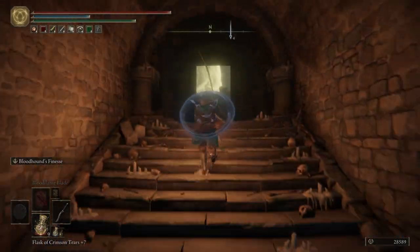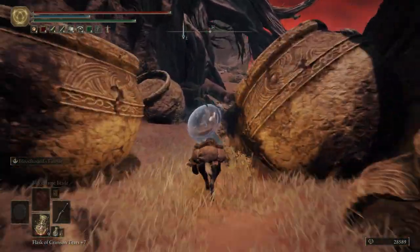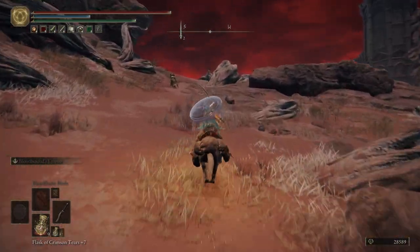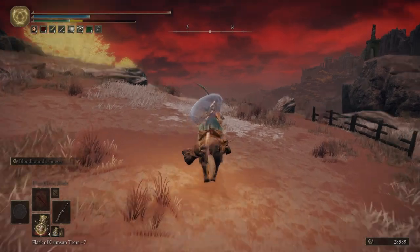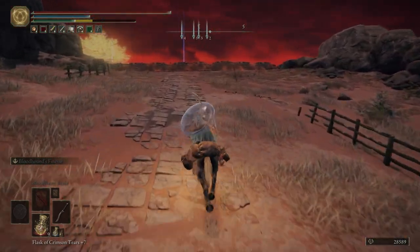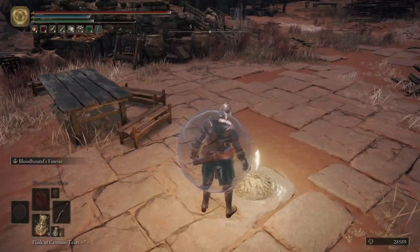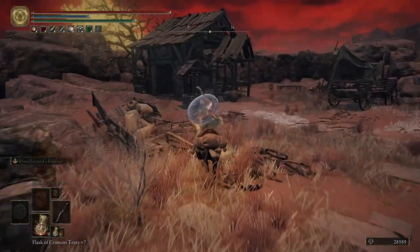Let's turn on our lantern, and then we're going to hop on Torrent and start making our way through Caelid. Finally. I am not thrilled to be doing Caelid — it's probably my least favorite area besides one other area. But I'll talk about it once we get there. Just heading southwest until we get to the path here. Hop off, we'll light this Grace, and then in this hut we're going to grab ourselves an item.